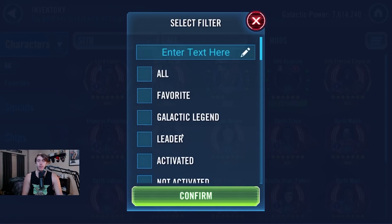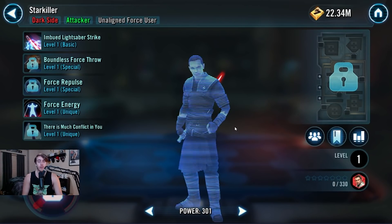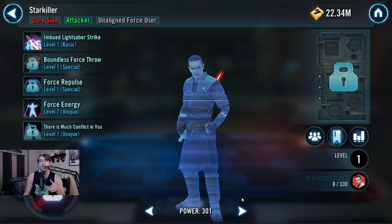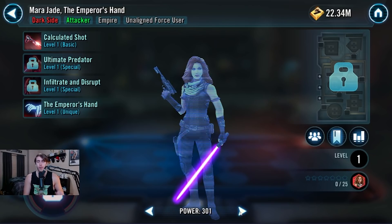The next part I want to go over is Mara Jade. I'm going to put these guys on my favorites — she looks so good, same with Starkiller, they both look phenomenal. It's pretty obvious that Starkiller is very similar to Boba Fett or Jango in terms of being like a GL inside that game mode with the omicron — for Starkiller that's GAC, for Boba Fett that's Territory War. I want to talk about a message from the people over at Operation Metaverse who got the reveal and the interview with the devs about Mara Jade.